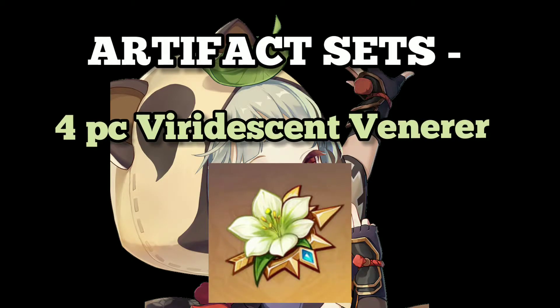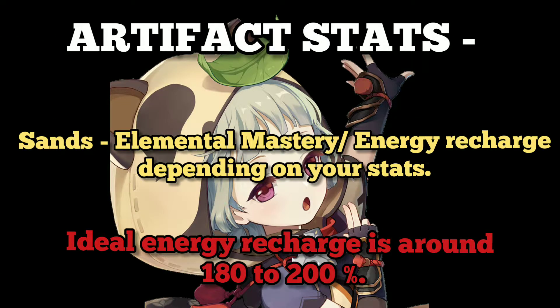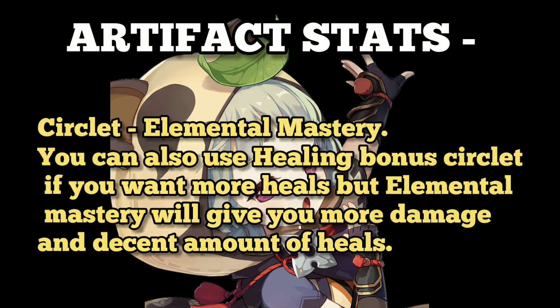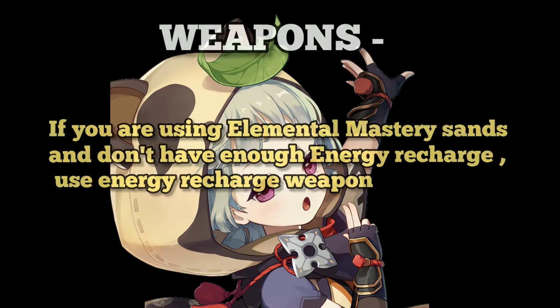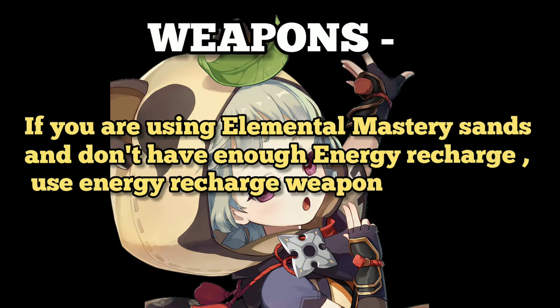Artifact set: four-piece Viridescent Venerer. Other alternative: two-piece Viridescent plus two-piece Wanderer's. Artifact stats: Sands elemental mastery or energy recharge, depending on your stats. Ideal energy recharge is around 180 to 200. Goblet elemental mastery, circlet elemental mastery. You can also use a healing bonus circlet if you want more heals, but elemental mastery will give you more damage and a decent amount of heals. If you are using an elemental mastery sands and don't have enough energy recharge, use an energy recharge weapon.